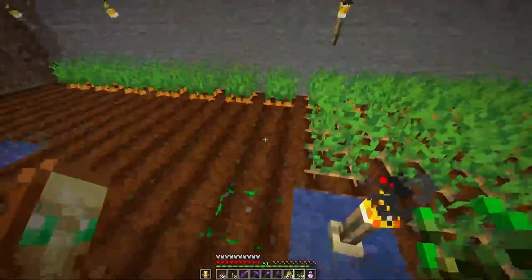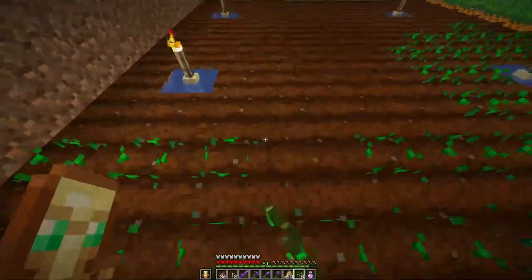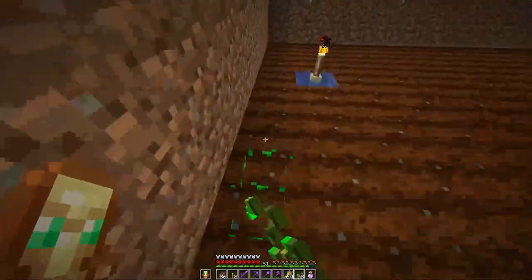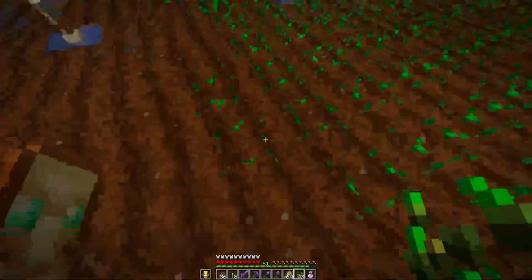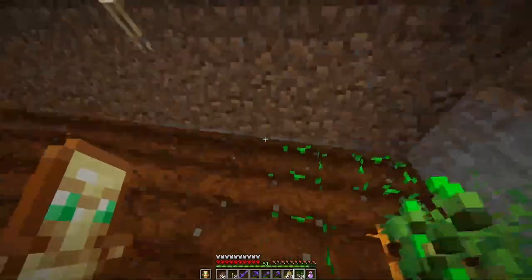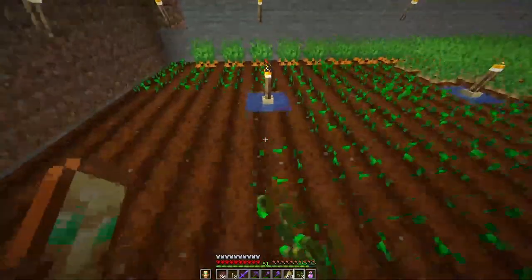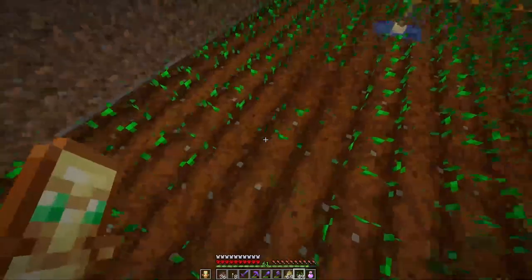It's actually my first ever farm and it just got bigger and bigger. As you can see I only have a little bit of steak — it's the only food I use for the moment. Maybe I should start using some vegetables like potatoes over there, or some golden carrots — take these carrots and make some gold around them. I believe you can eat golden carrots, right? Yeah, I thought so. If not, they should definitely add it.